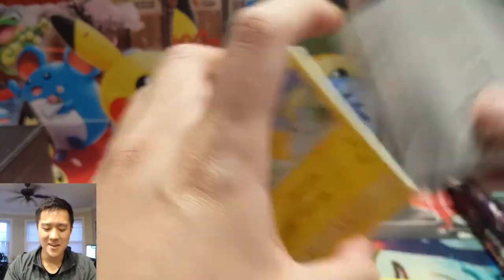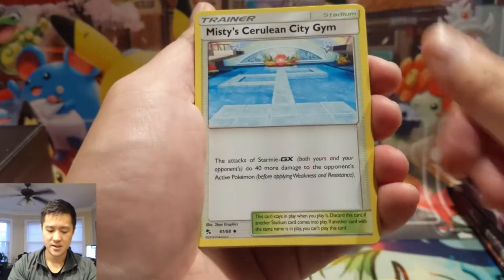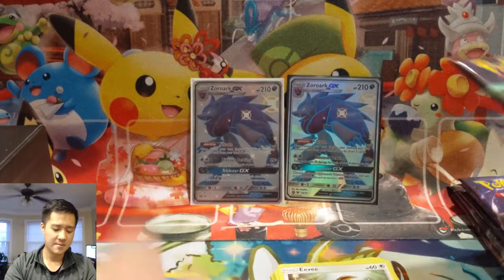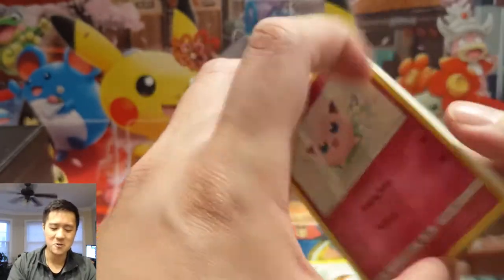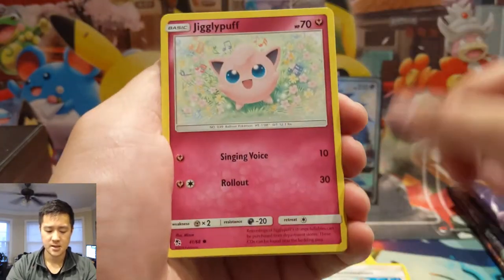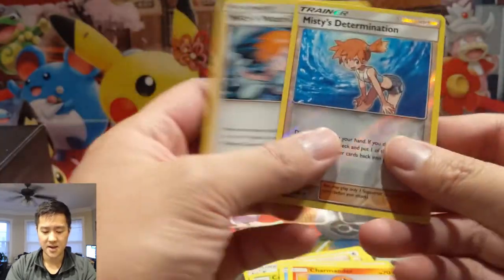Never heard of the superstition where bad lighting means bad pulls, but apparently that's a thing today. Farfetched, Brock, Misty, Jim, Pikachu, Clefairy, Cubone, Jigglypuff, Eevee, Lapras. Side note: there's no Magikarp-Gyarados in this set, which would have been perfect — such an iconic shiny, the OG shiny. More dud packs: Koga's Trap, Lt. Surge, Misty, Jigglypuff, Caterpie, Paras, Psyduck, Charmander, Misty's Water Command. Misty is not doing it for us.